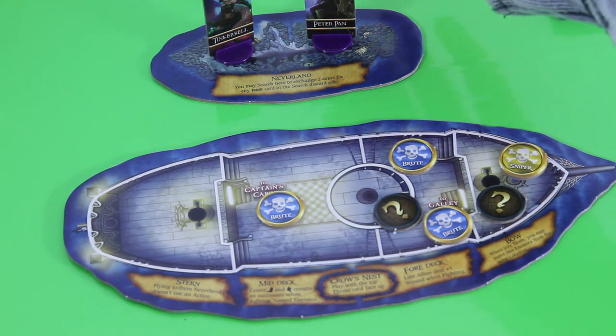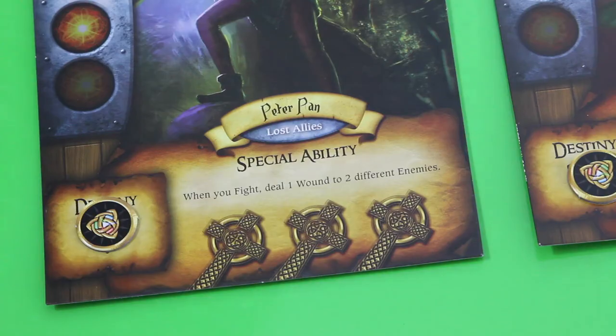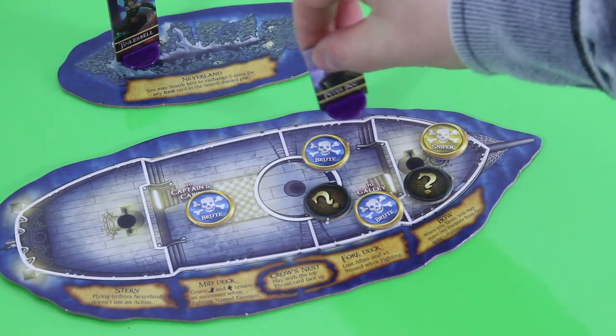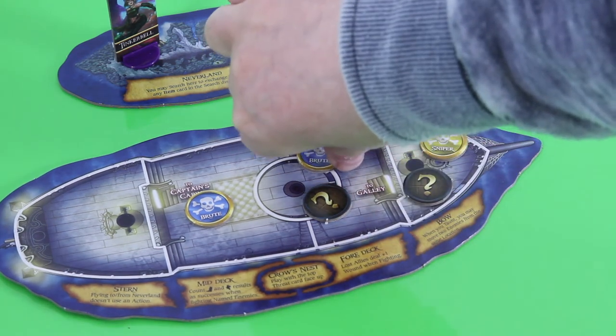With my very first action I will move to the galley, or the foredeck. Those brutes are particularly tough to kill — you can only defeat them when dealt two wounds in the same turn, not the same action, the same turn. The good thing is Peter's special ability allows him to deal one wound to two different enemies when doing a fight action. So with my second action I will fight, dealing both brutes one wound each, then a third action to give them two wounds and remove those brutes.